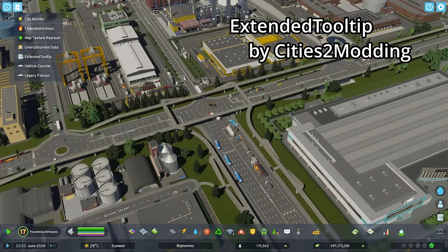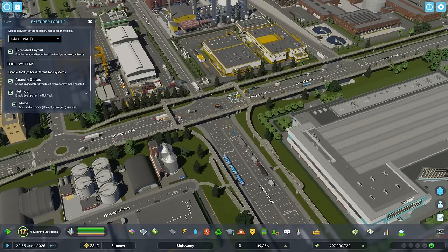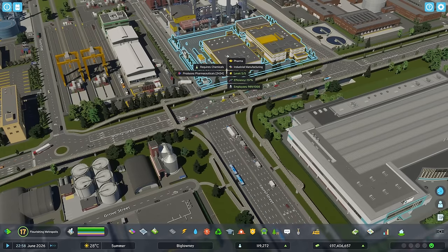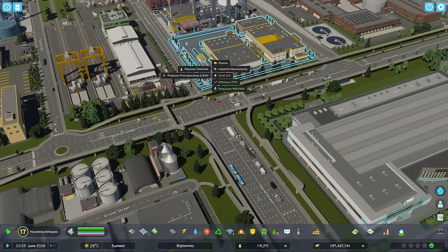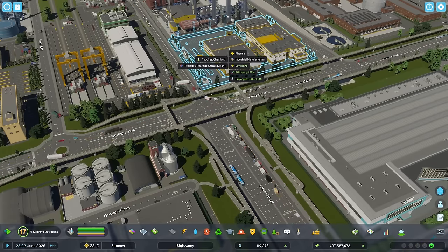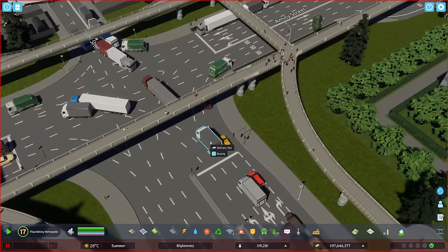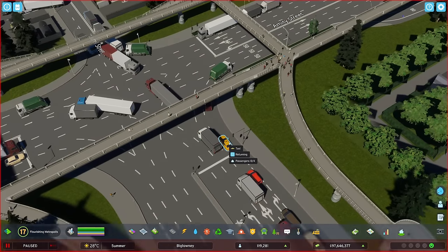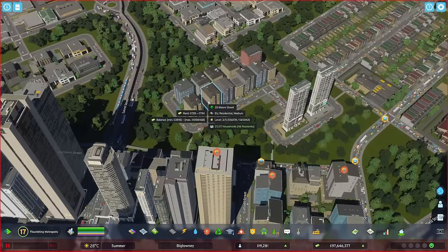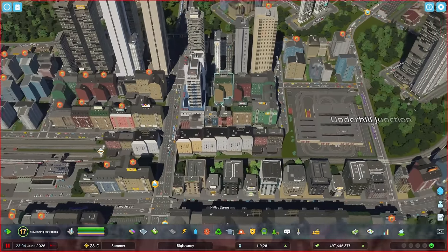Next is Extended Tooltip, and this is probably the most useful mod right now. When you hover over buildings, especially industrial ones, it immediately tells you the level, efficiency, employees, stock, what it makes, and other things. You can change the behavior between mouse hover or not. It works for vehicles too — a delivery van tells you what it's buying, a taxi shows how many passengers it has, a bus shows if it's on route and passenger count. For residential buildings, it tells you the rent, level, households, and other very useful information.